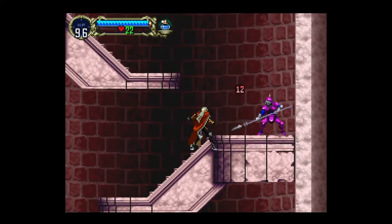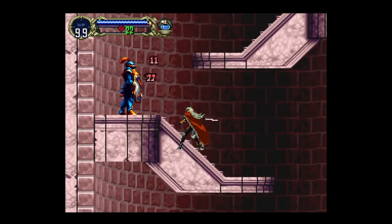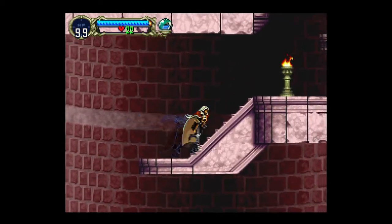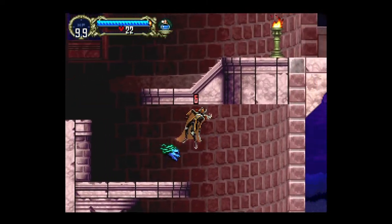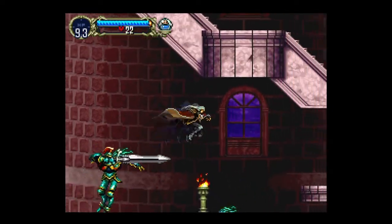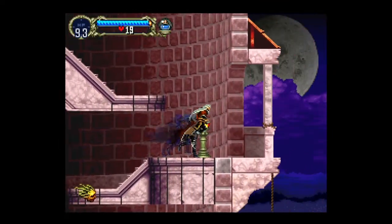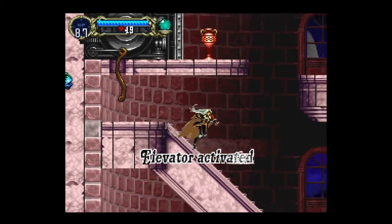Got em — I hate those guys. I love the different variation of enemies, it's awesome to see — it's not just the same thing over and over again. If you go up here... stop! The yellow Medusa heads — those are the ones you want to watch out for because they will mess up your Jimmy Jams. The elevator is activated.